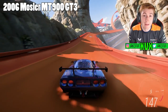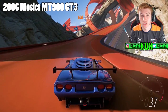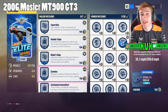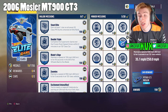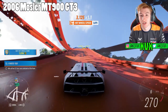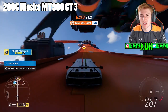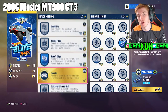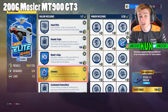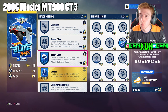The 2006 Mosler MT900 GT3 is an S2 class challenge, similar to the Brabham. Once you get to S2 class, you'll have a challenge where you need to keep above a certain speed for a certain amount of time — it's quick and easy to do, especially on Hot Wheels tracks. Just get into a fast S2 car, complete the challenge, and you'll unlock the Mosler MT900 GT3. Most of these challenges are easy; the tedious part is just reaching the point where you're allowed to do them.